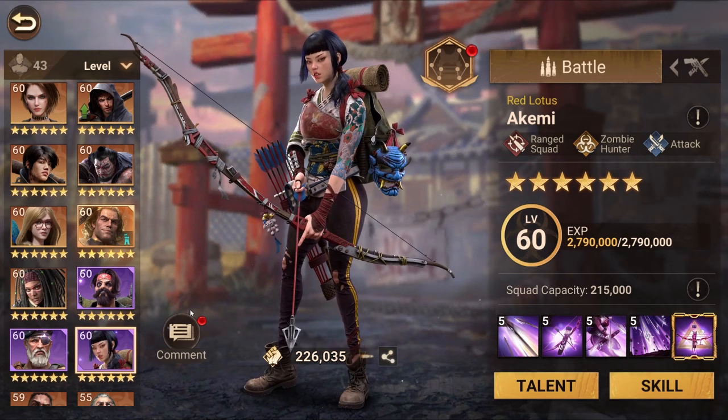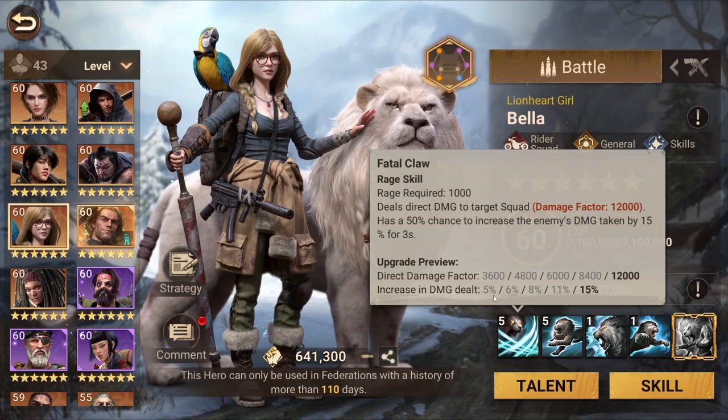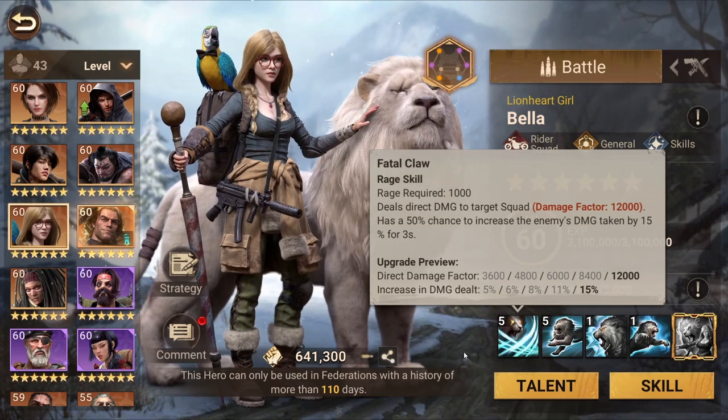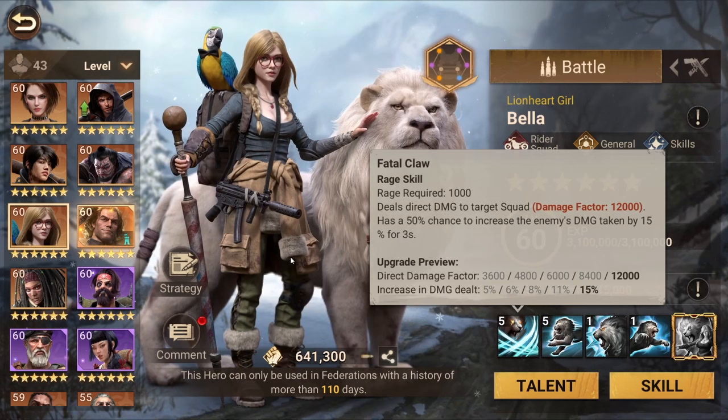When combining heroes it's very important to check the first skill of each hero. As I said with Cindia, she reduces traveling speed — but other heroes improve your damage directly. For example, Bella increases damage dealt by 15% for 3 seconds, meaning the assistant will also benefit from that damage bonus. Based on the first skill you can determine which hero should be the leader and which should be the assistant.